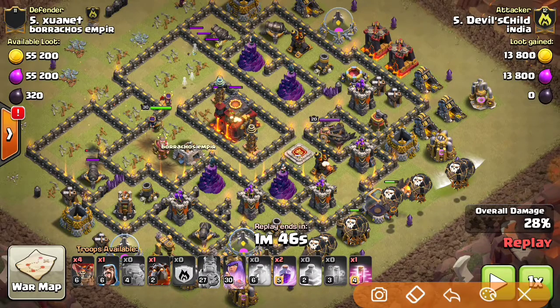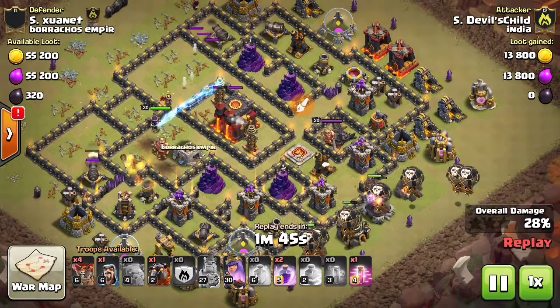He sent both lavas from the same side. I've been mentioning for quite some time that you should first send the lava from the longer axis, then from the short axis, so you can chip away defenses slowly and not miss any. Besides, there was an air sweeper pointing that direction, so there was no point starting there. You should have started from the other side and then proceeded to chip away all the defenses — then it would have been a very nice attack.